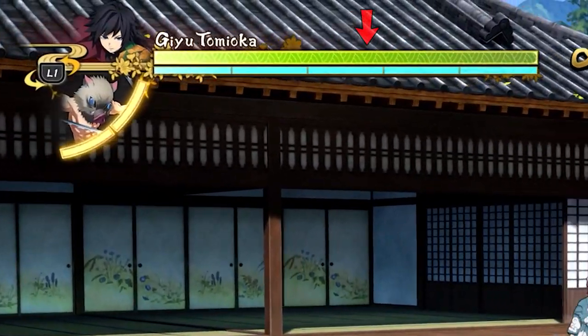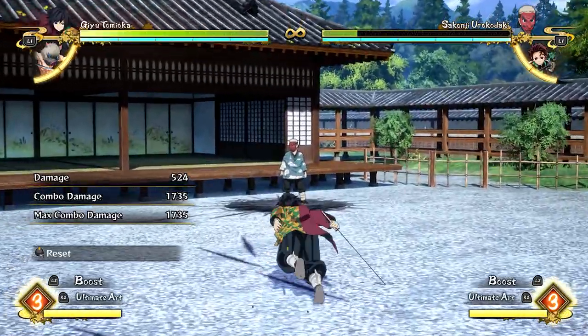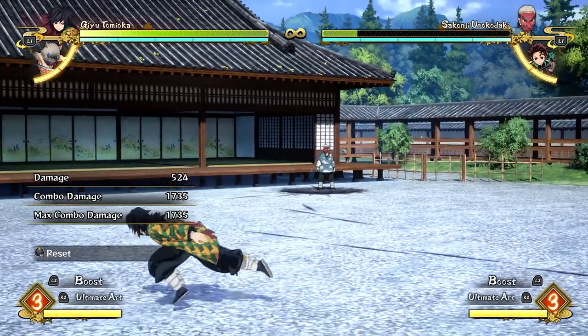As you can see, you've got the health bar, the skill gauge, the assist gauge, and the special gauge. Just know that the health bar is shared between your assist character as well.